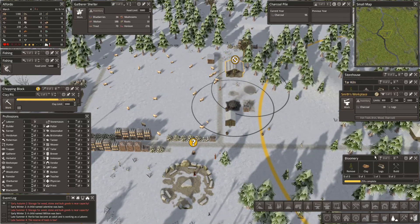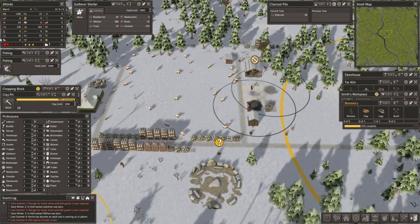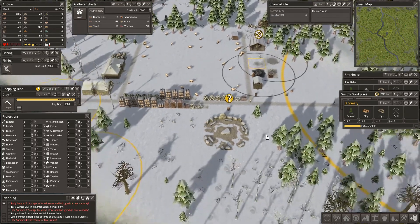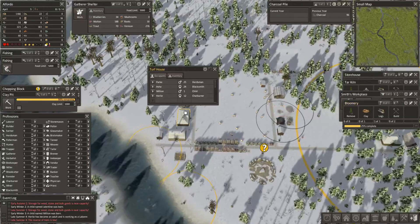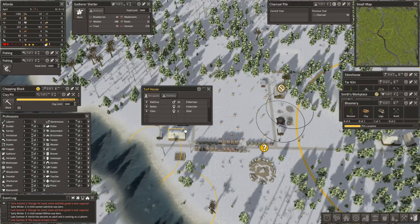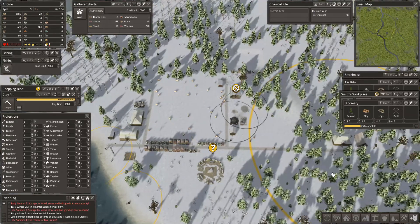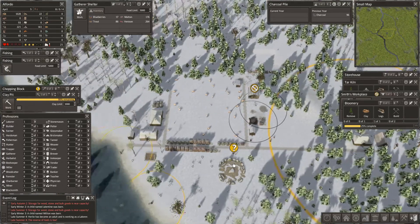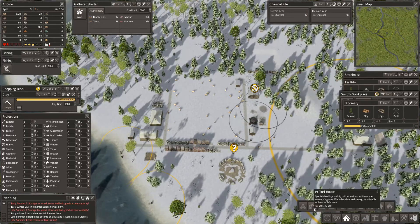We have eight people and four children - we need another house. Where is the best place to put it? We've got a charcoal burner there, two fishermen but I want more fishermen when I've got tar. We've got a gatherer, a child laborer, a miner. I think what I'm going to do is put a house a little bit centrally.